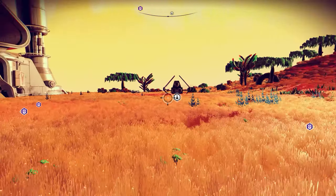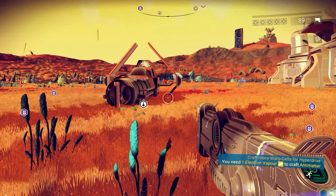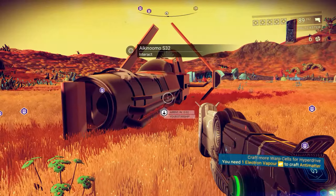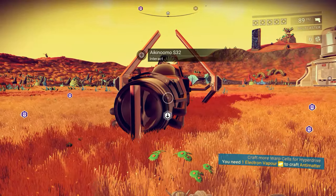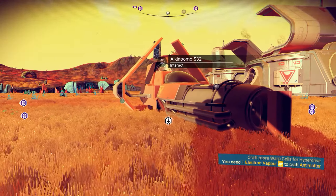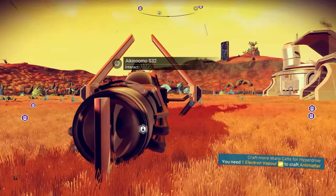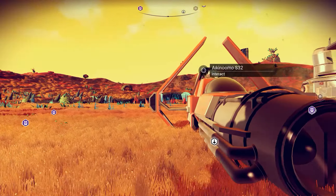And I got a new ship. Basically that beacon led me to an advanced life form who was selling the multi-tool, so I bought it. And then in his little complex was a distress signal for a crashed ship, and then I went to it. I absolutely fell in love with this ship. It is slightly better than my previous one by like one slot.